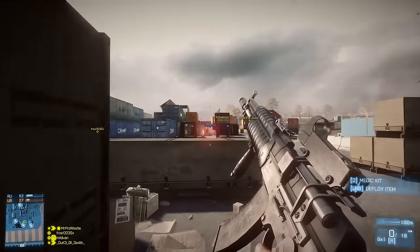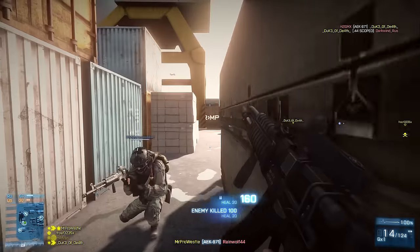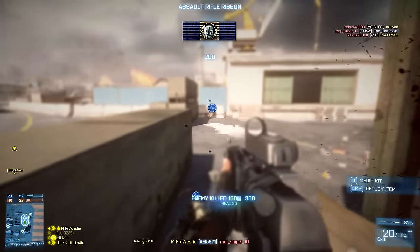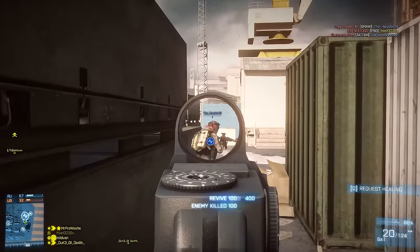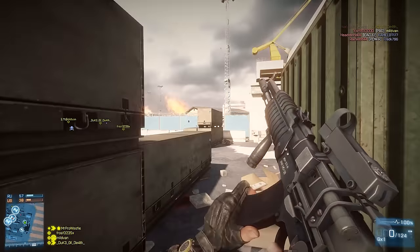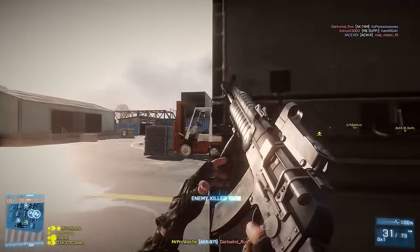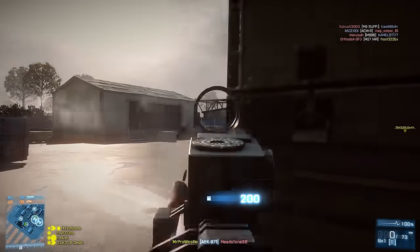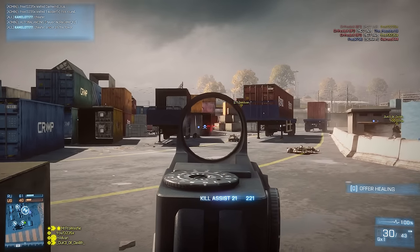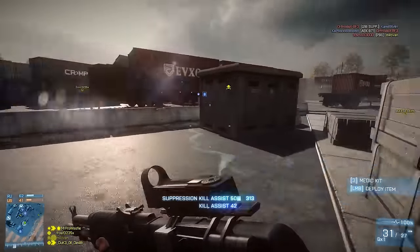Moving on to Battlefield 3, and the gun here has a completely different story to tell. Alongside its rather obvious popularity, it was modelled differently to the Bad Company 2 variant, being made to look like the full production model rather than the prototype. It was part of a trio of weapons widely considered to be the best in the game — a god gun, you could say. Along with the M16A3 and the M416, the AEK was part of a group of guns you'd normally get hated on in the chat for using. Unlocked at 60,000 assault score, it catered towards newer players with modest recoil, shooting 25 max damage bullets at 900 rounds per minute.